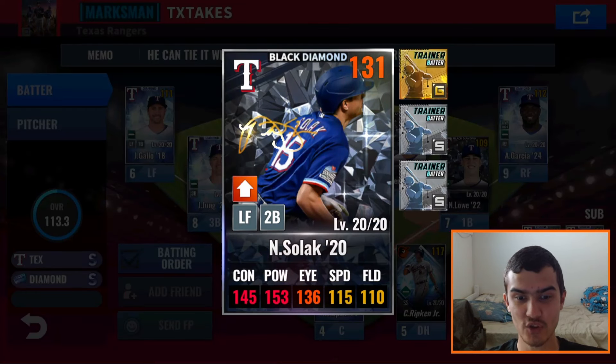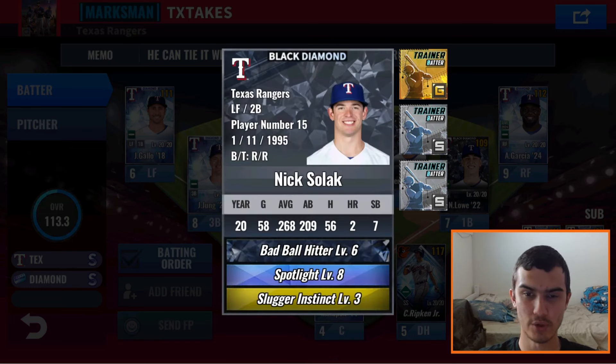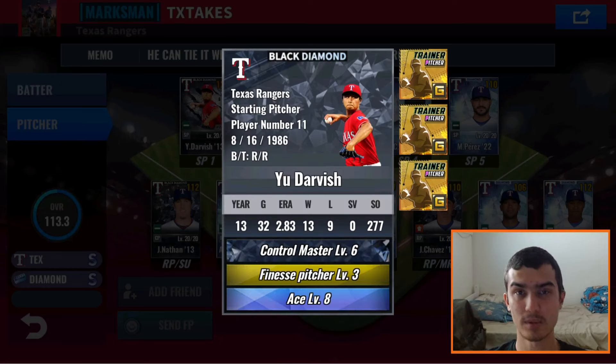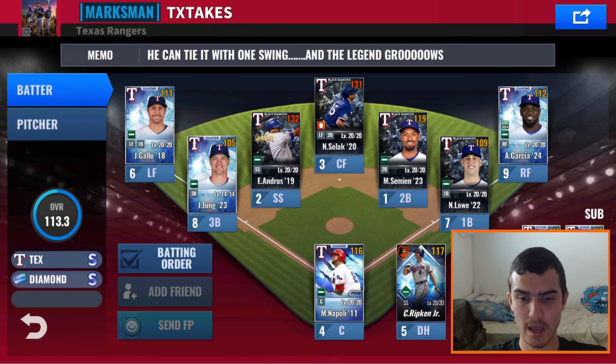He also has a JFish card, aka Nick Solak, who is also out of the game. So he's had some really, really good fortunes on this team and some really good skillset pulls as well. Just getting you guys an overview of what his best players look like here. And he said he really needs some bullpen help, so if we can get a bullpen sig, that would be amazing. Anything that's a Texas Ranger that's better than what he already has would be great.